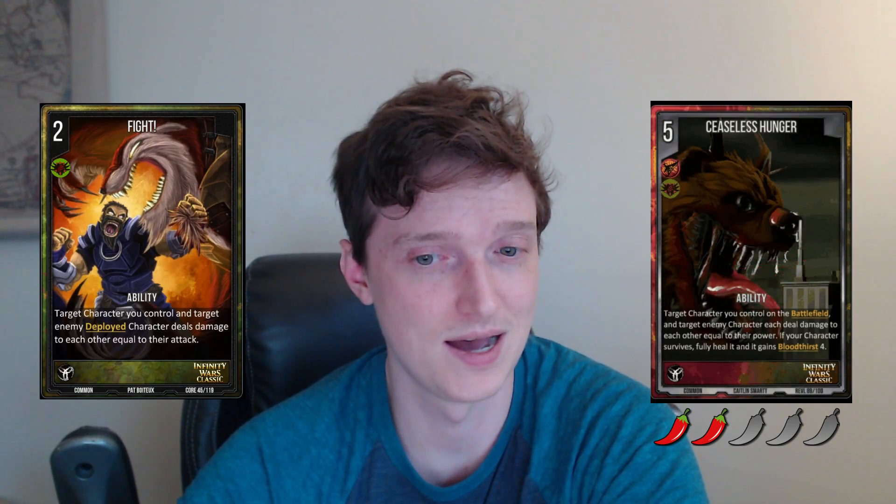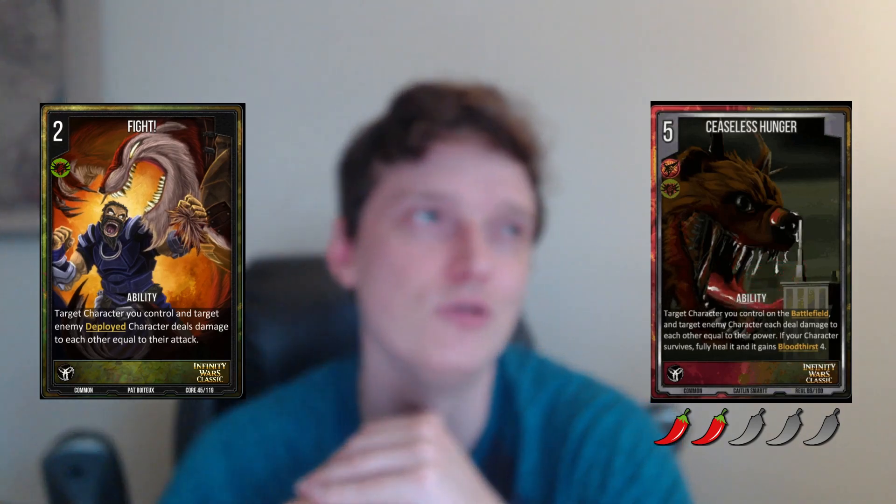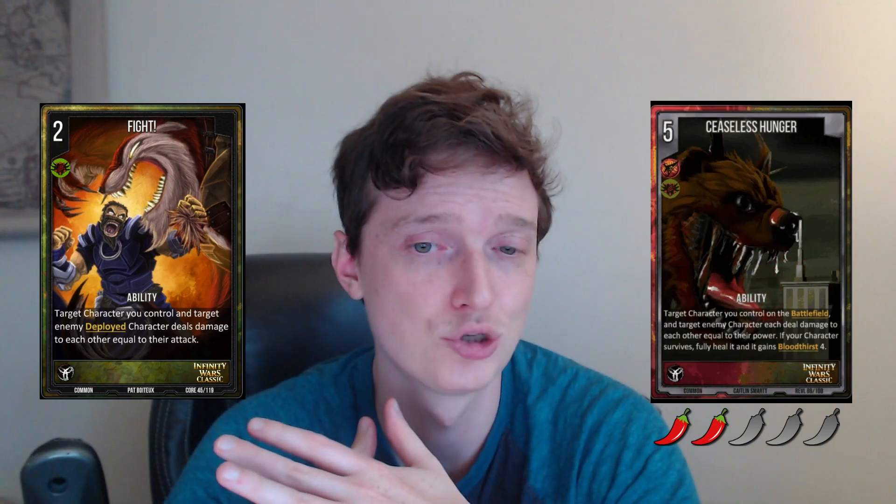Next, Ceaseless Hunger — this is an Exiles plus Warpath ability at five cost. You target a character you control and a target enemy character; each deals damage to the other equal to their power. If your character survives, fully heal it and it gains Bloodthirst 4. This is a two spice for me because Fight already exists, and I'm not sure this card is interesting enough to warrant the significant increase in cost. I think it's a totally fine card with a solid purpose in draft, but I'm not in any rush to put it in a deck.